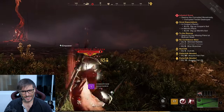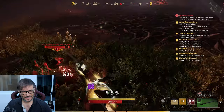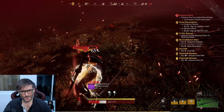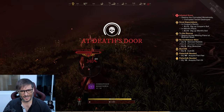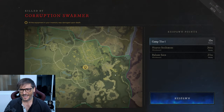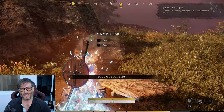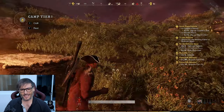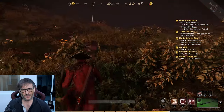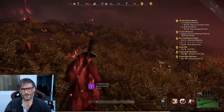Shield bash, hard hit, block, swing — and I died. I did get him down maybe 25 percent. I'm still not very good at timing the blocks to avoid taking damage. When you die, all of your equipment takes a durability hit — it's still usable but that's why you want to do a lot of crafting so you can replace your equipment easily.